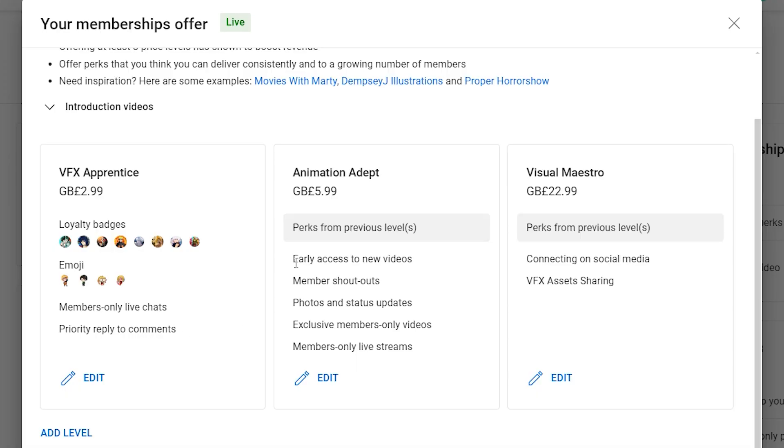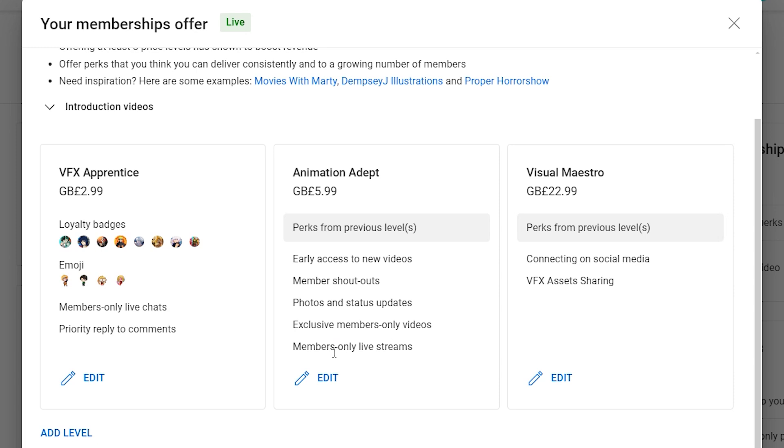The second level is for six pounds and called Animation Adept, where you will get all the perks from the previous level, and on top of that you will get early access to new videos, member shoutouts, photos, and exclusive members only videos. For example, if any of my members wants to learn how to create a specific visual effect, I will make a new tutorial and drop it on members only. We also have members only live streams if requested, or if you guys have questions or want me to help you out.